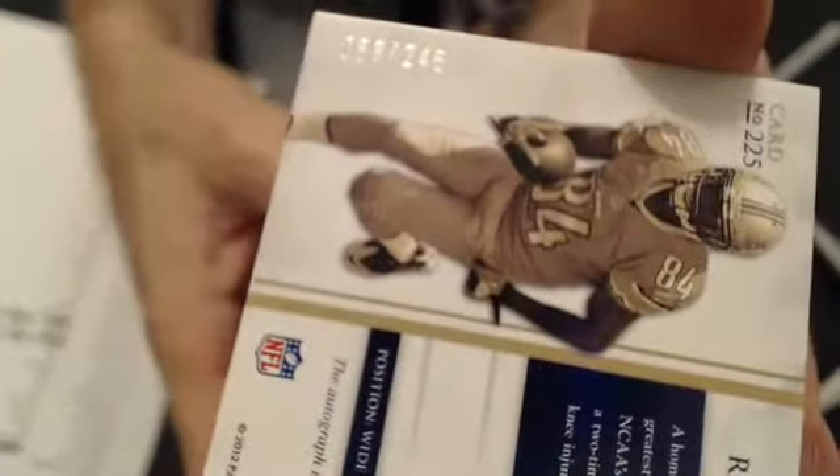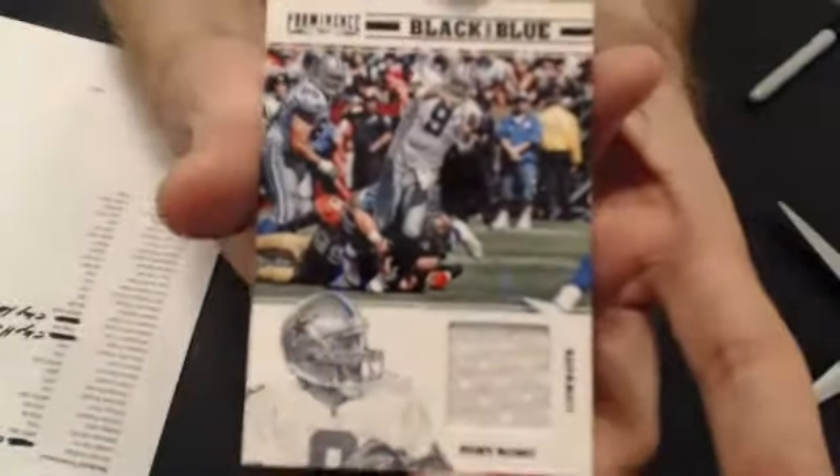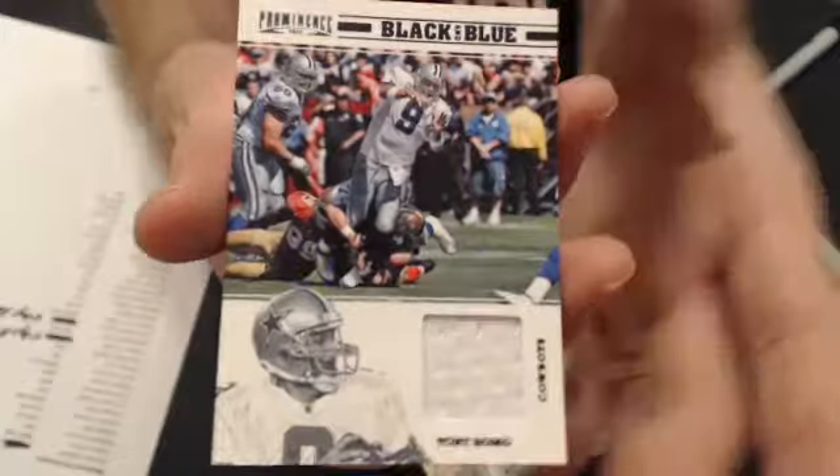And this one's numbered 245 actually. The next hit is a Romo — black and blue — Romo jersey. That goes to Gigo. This one's numbered to 199.